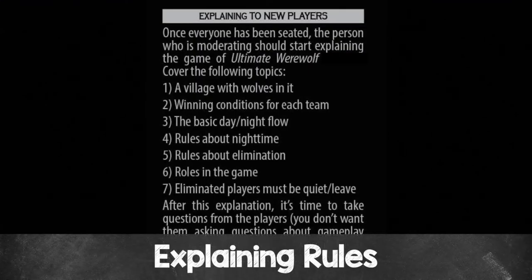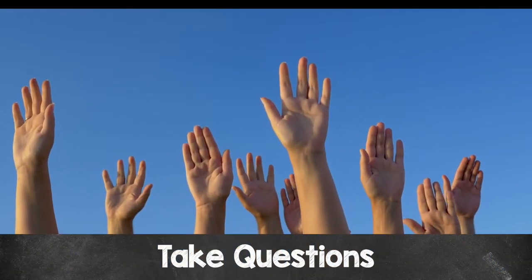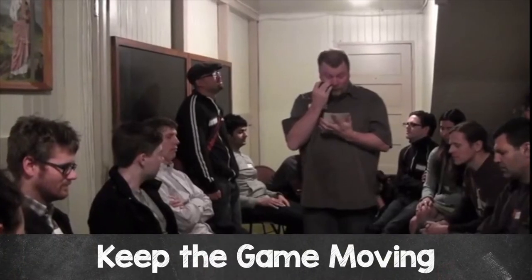When explaining the game to new players, go over the high-level concepts — there's a village with wolves in it, the winning condition for each team, the basic day and night flow, rules about the nighttime, rules about elimination, and the different roles. Make sure eliminated players know they must be quiet and leave that area. Take questions from players, as some things during gameplay have specific rules related to roles. As moderator, keep the game moving. If conversation starts to falter, encourage accusations, but be careful not to add editorial opinions or information that could reveal the identities of any of the roles.